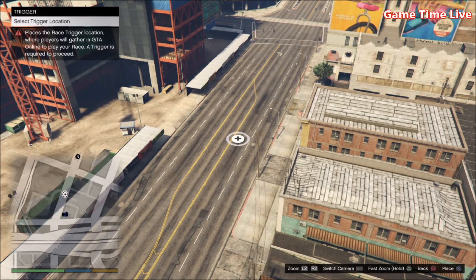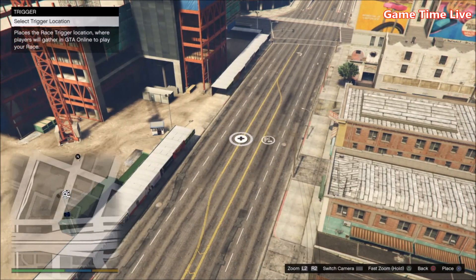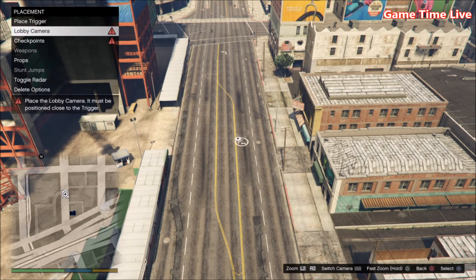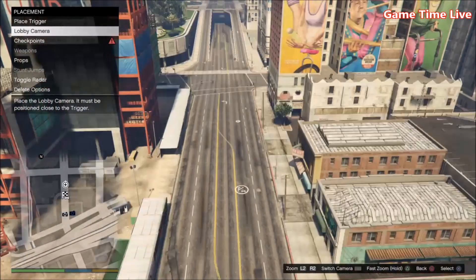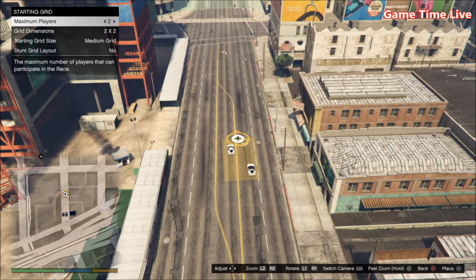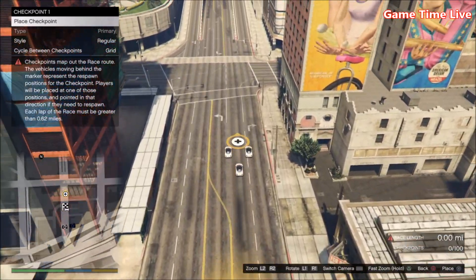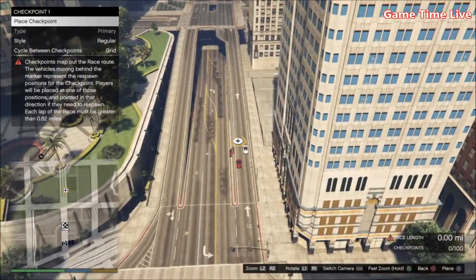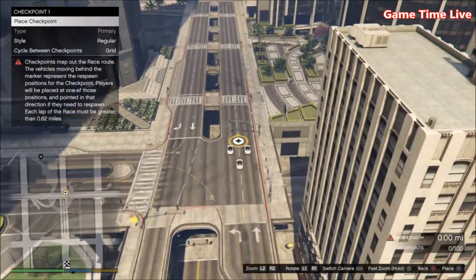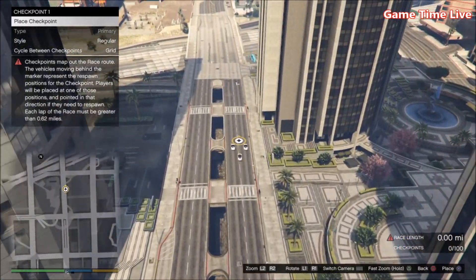Hit X on Place Trigger and place it anywhere — it doesn't matter where. Once you have that, go over to Lobby Camera and take a random picture there too. Then go over to Checkpoints and set the maximum players to two. Then place approximately three checkpoints. I suggest following a straight line to make it easier for the race. It needs to be at least 0.62 miles, so make sure you have that.